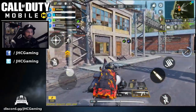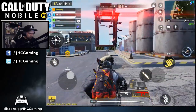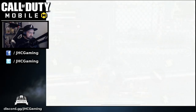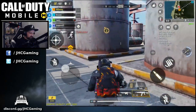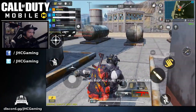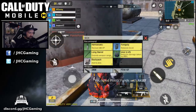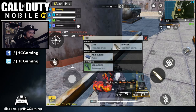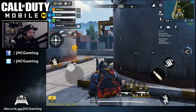Stupid teammates are down already — I already lost two teammates. That new shield ability is freaking good. Alright, so far so good, we got two kills.